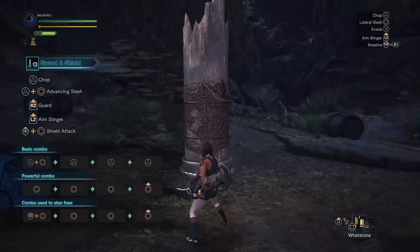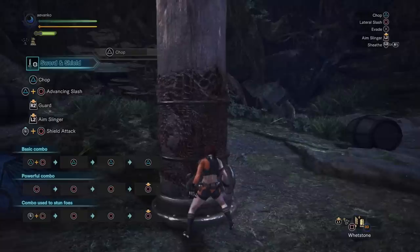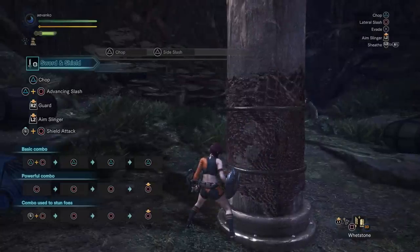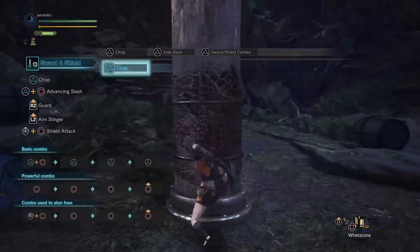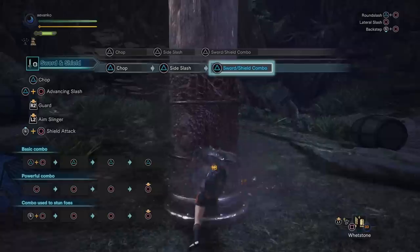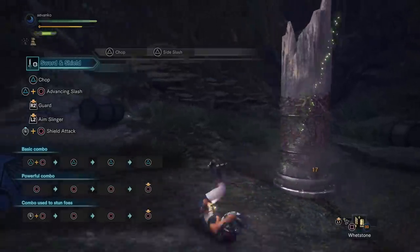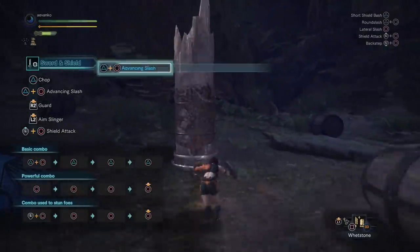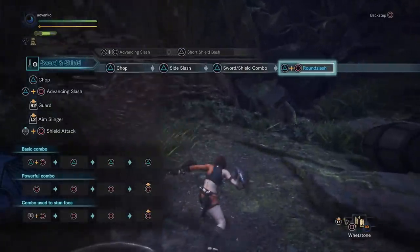Now let's go over all the different moves the triangle button can do. From idle, pressing it does a basic chop — nothing to write home about, just a standard quick attack. Press it again for a side slash, a nice one-two combo. Press it one more time to do a finisher attack with the shield and sword — the first shield hit does some exhaust or stun damage to the monster if you hit the head. You can end the whole combo with triangle and circle together to do the round slash. And from the advancing slash's triangle-circle input, you get an additional transition move: the short shield bash.